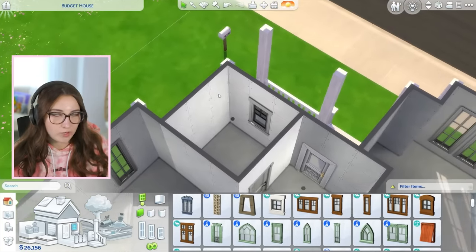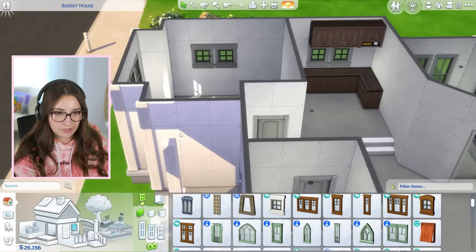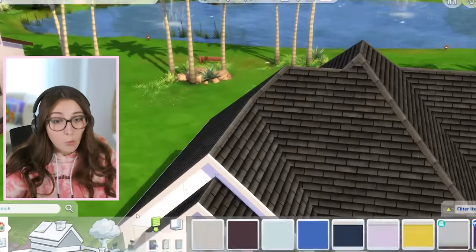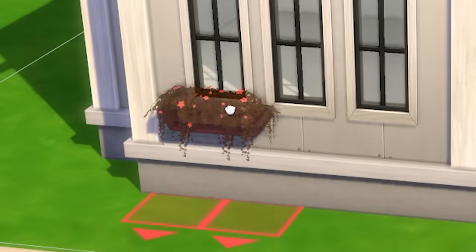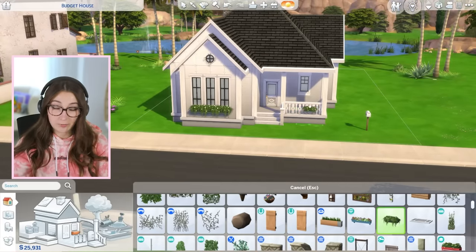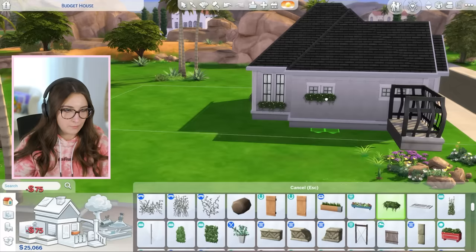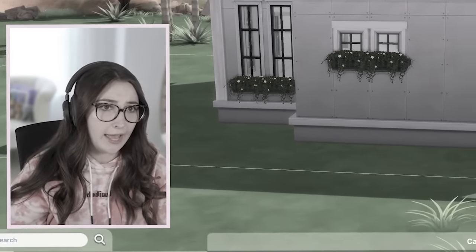I've got 26 simoleons left. Obviously I put down some stuff in the kitchen — that's not gonna stay there. But I still need to do wallpapers. And I'd really love to put some window boxes out here, like some of these guys. This just makes everything look so much better and you can't tell me it doesn't. Oh, that looks so cute there. Me five minutes ago: 'guys, we're on a budget, we need to be careful.' Let's get some wallpaper.